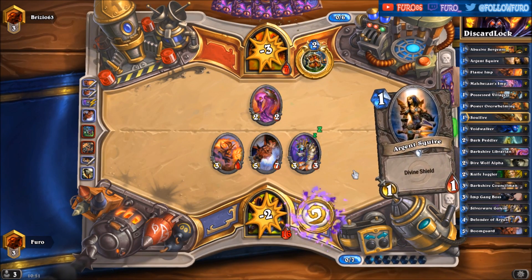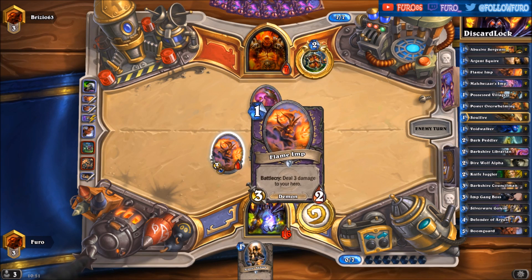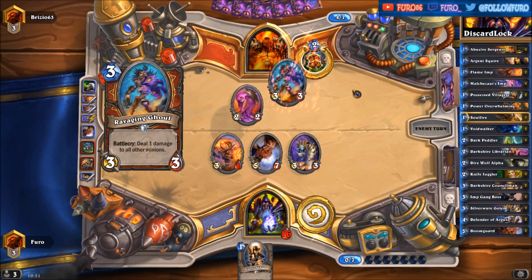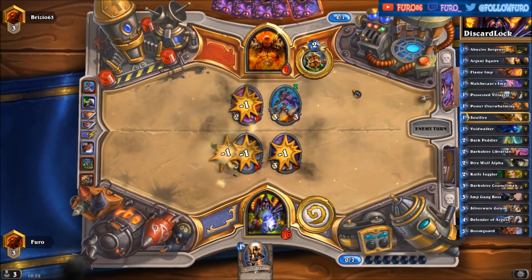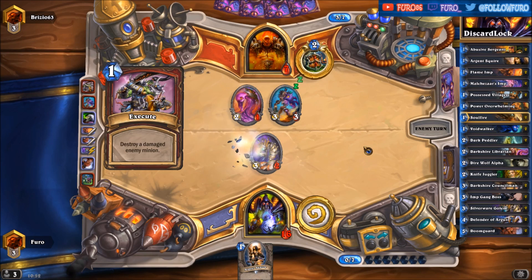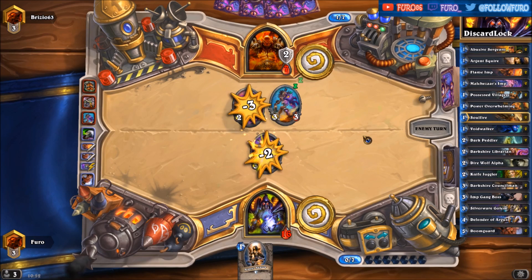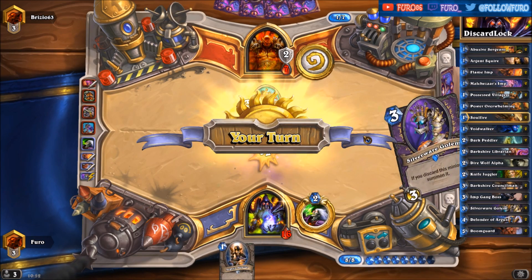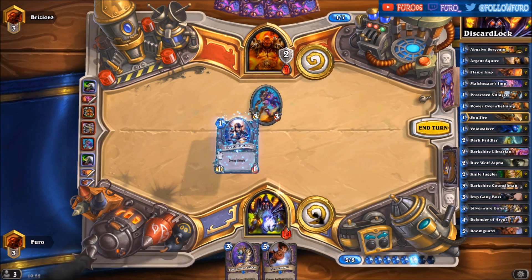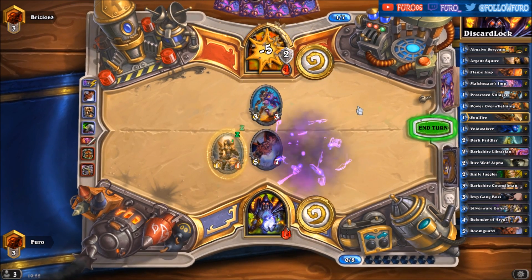We can push eight damage into his face. He's down to seven. Slime can kill the Flame Imp here, but it's also possible he has an Execute. That's bad — he will Execute that one, then kill the Silverware Golem. Another Doomguard — how wonderful! Let's push him down to four.